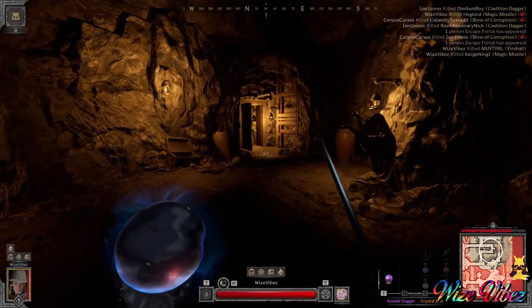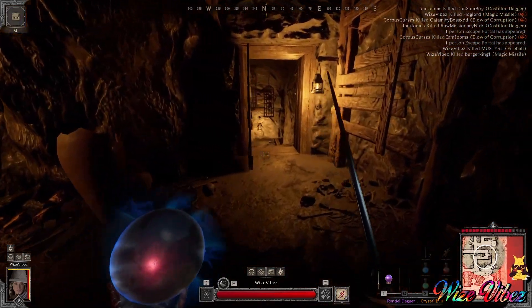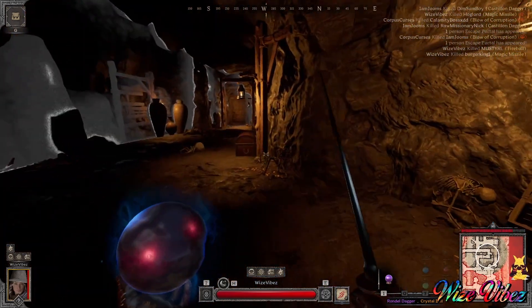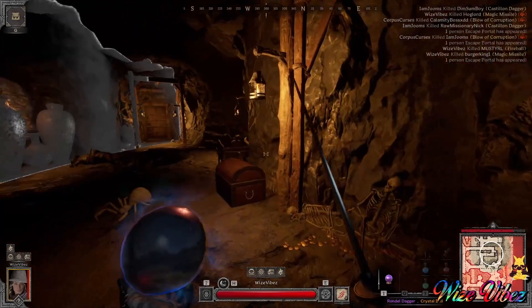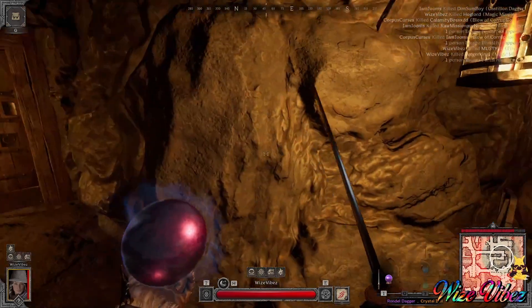Towards the end here I see in the top right corner in the kill feed that seven people have died. This was at a time where in goblin caves there was a total of nine people in a lobby, so potentially one other person could still be alive. I'm playing pretty cautiously. I hear a blue portal spawn and start heading towards the direction where I think it spawned.